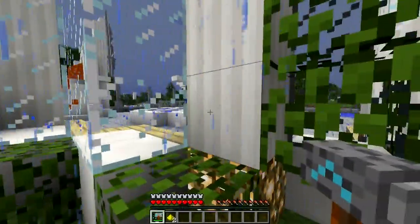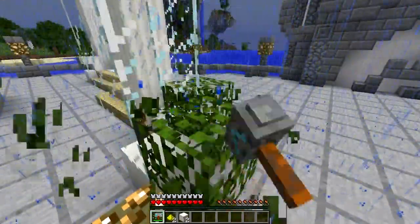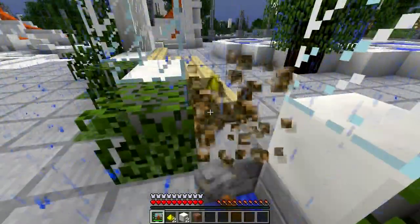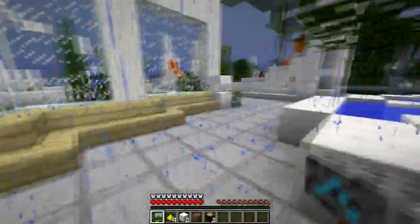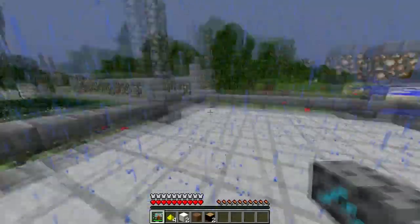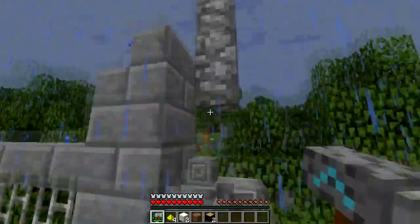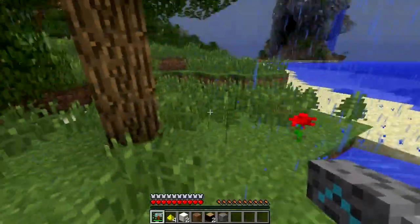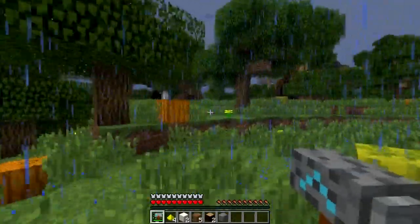Now let's take a look at Thor's hammer as a weapon or as a tool to mine with. You can see that it breaks every single block in the game. It doesn't break leaves, which is kind of interesting. We break all sorts of stuff and we retain the items. We can break and punch wood — yes, we can, very nice — and we do this all very efficiently. Even on cobblestone you can see that we are retaining everything, and even if we break some stairs or grass or anything, we retain absolutely everything.